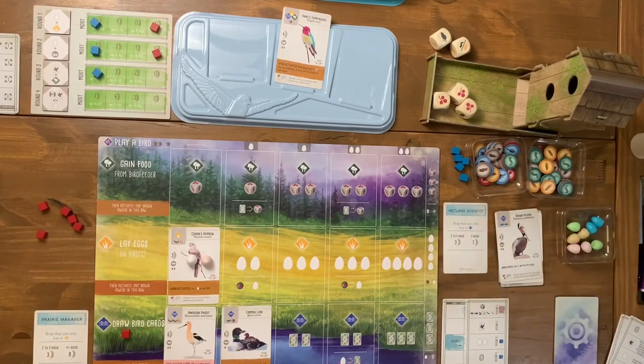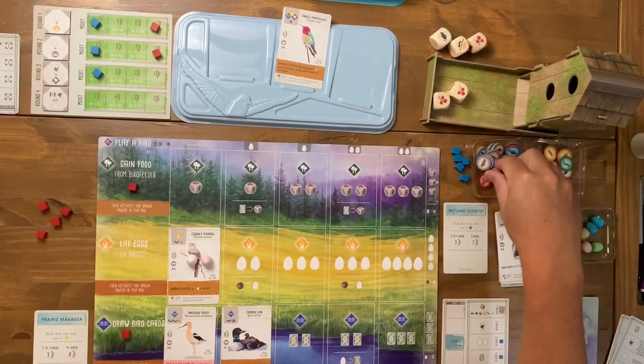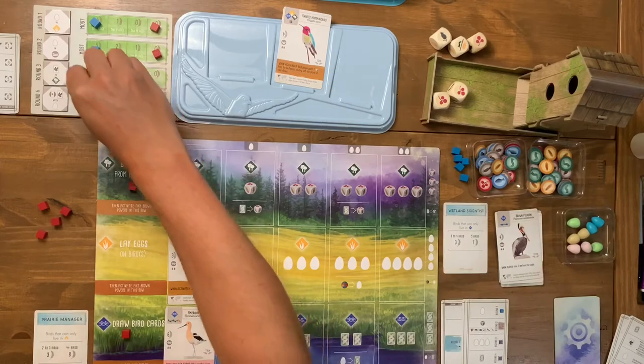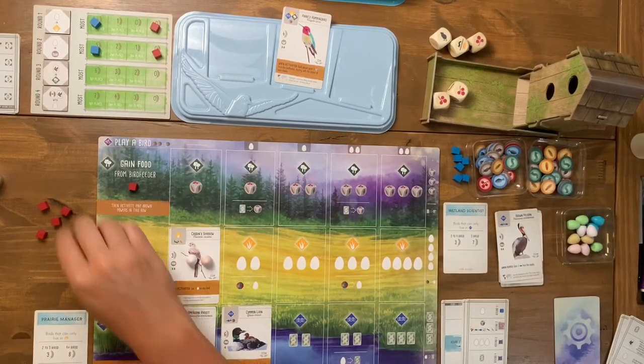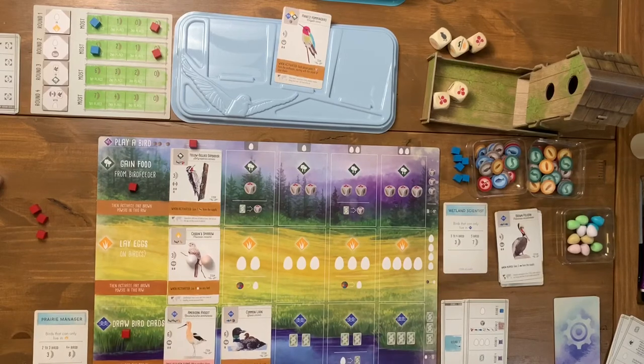I need berries but none of the dice are showing what I want — my food production has been awful all game. The automa takes his cube off and gains three more eggs. I finally manage to play a bird into the wetlands area, paying two food and no eggs. That was my action.